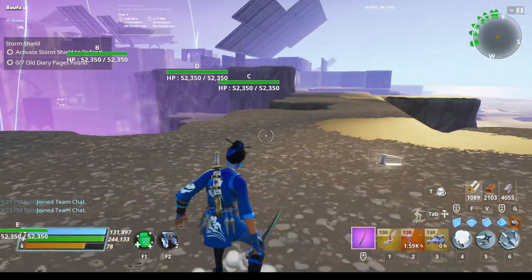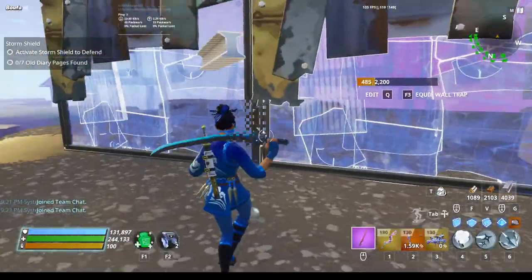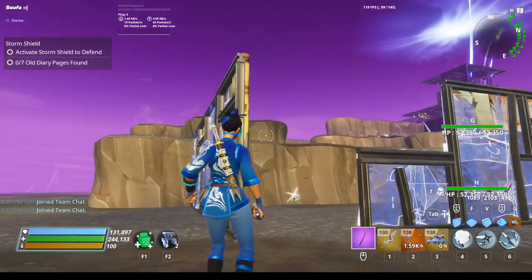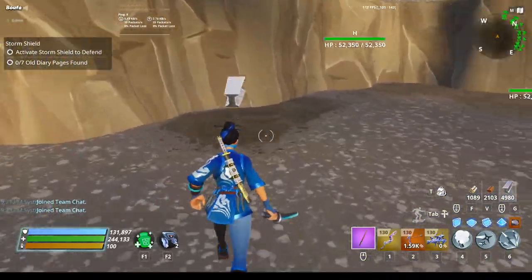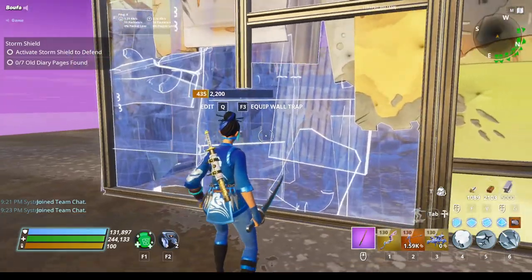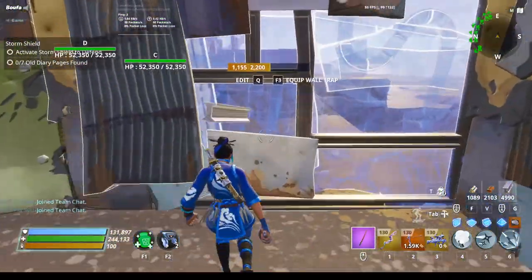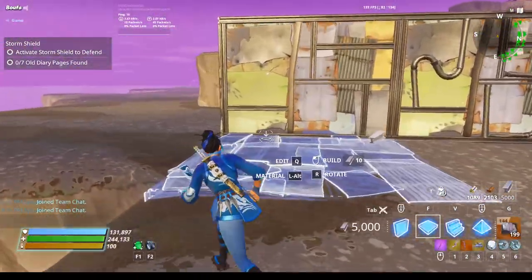We'll start by doing the initial block-off up here at the top — it's literally just one, two walls, two walls here. This is optional, but you can edit it like this to allow the blasters from the hill to walk through here. You can also put a pyramid right here just so they can walk up.